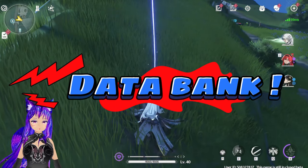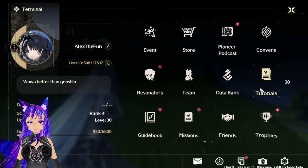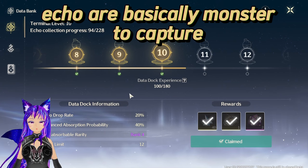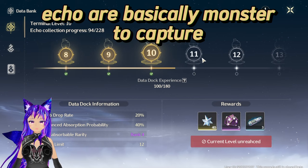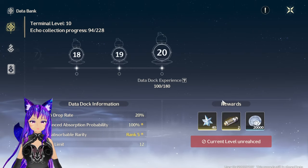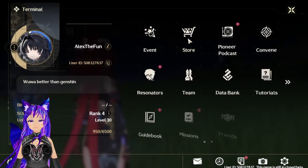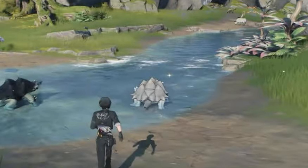One thing to know is about the Data Bank. The more enemies you capture, the higher it gets, and the higher it is, the better your chance of getting a rank 5 echo — as you can see, it shows 20%. Also, echoes can give shiny echoes, but for now they don't have any purpose.